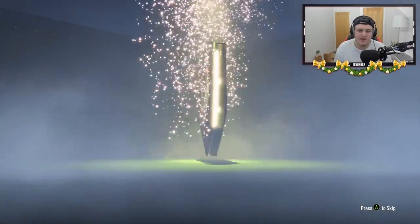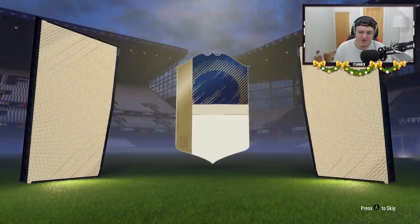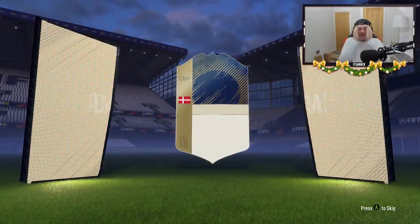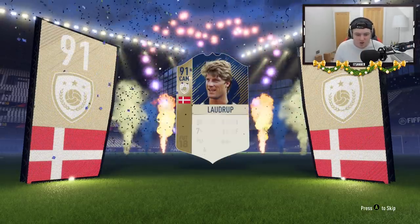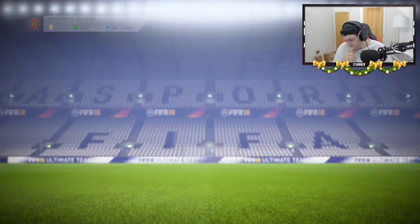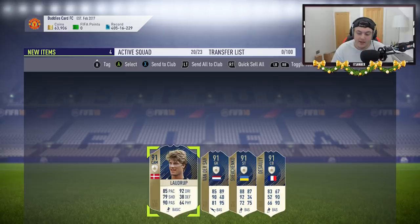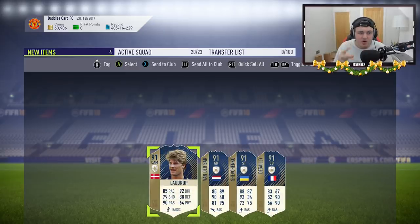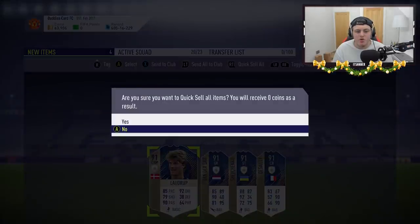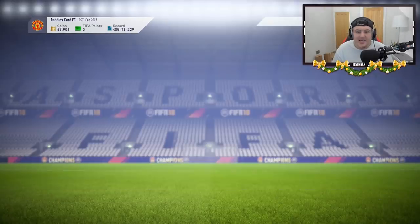Laudrup is about to come out of this pack. How do I know that? Because everyone got the exact same pack. As you see — whoa! No way! The Danish flag! Oh my god! It's Laudrup! Because everyone gets the same one. Do you know what's ironic about it? As you see Desai, Van der Sar and Shevchenko pop up — they're all 91 rated! What happens when you switch 9 and 1? You get 19. It's a promotional stunt from EA. This company are ridiculous.